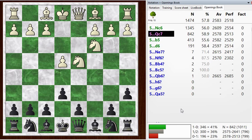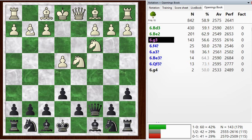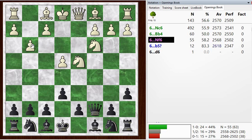Knight C6 would transpose back into a Taimanov. So Queen C7. And G3, the third choice here. This is a move I hadn't seen before and didn't know, so I don't have a pre-planned response. Just Knight F6, continuing to develop, seems like a reasonable way to play. I think this is okay.